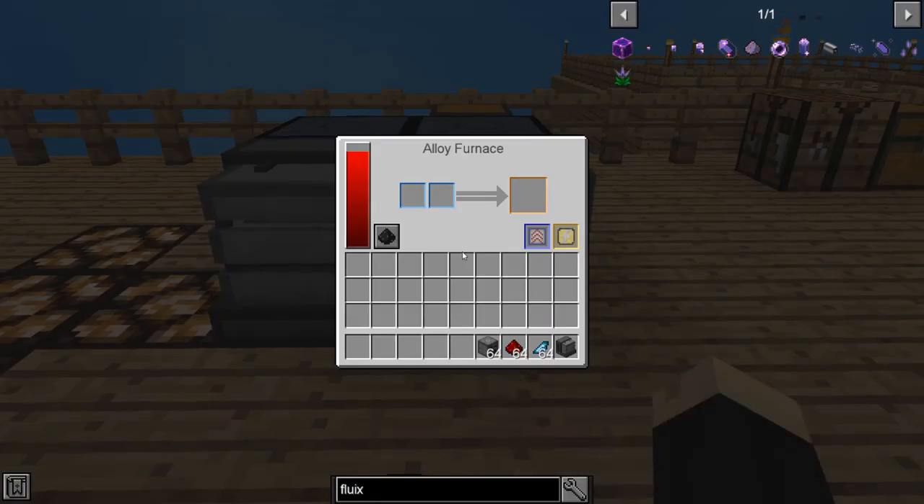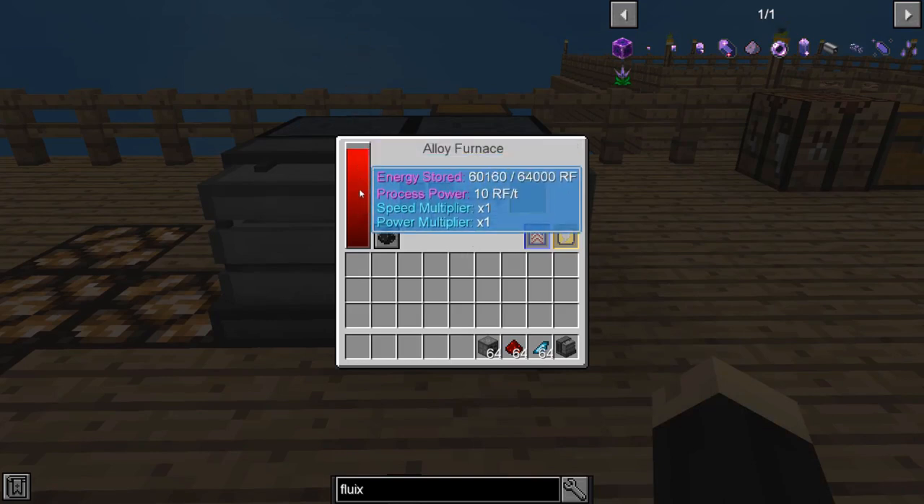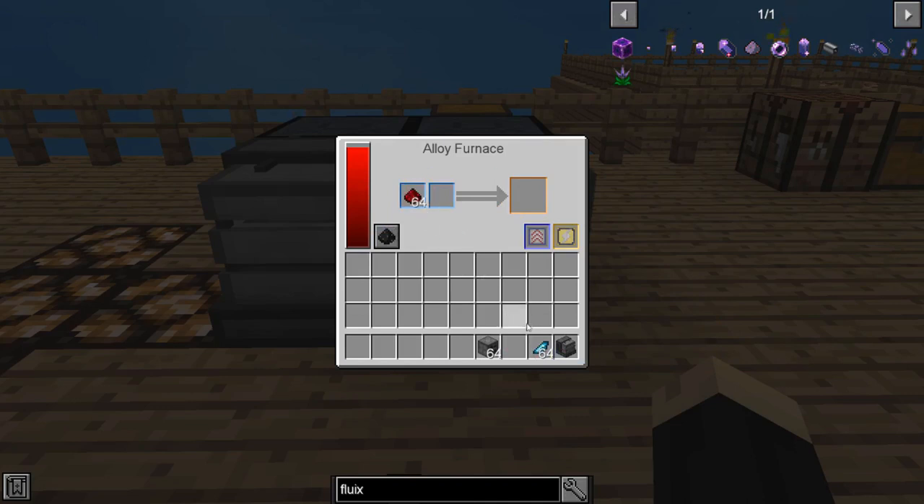Now we're going to look at the alloy furnace — same basic process. This one, of course, has your RF energy stored. Next, we're going to put our redstone in, and then put our crystallized mineral chunk. It's going to do the exact same thing: convert one of each of these into our Fluix Crystal. We'll allow that to go through.